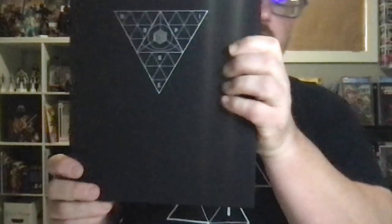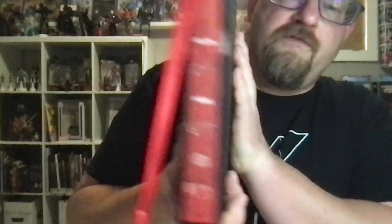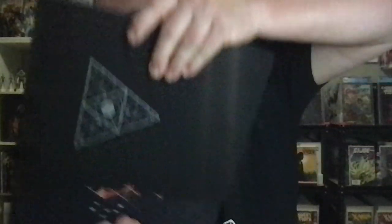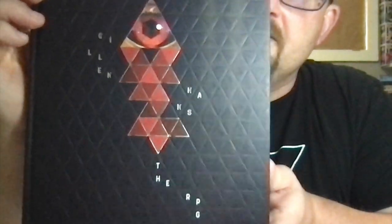Let's get into the actual game book itself. Comes in this beautiful flip case — very solid construction, very nice. Minimalist design, which is fine. I love these little place markers for books, especially large, hardcover books. And this is Die: The RPG. Kieran Gillen. Stephanie Hans. Really, really, really nice, and it's such a delight to open it up.